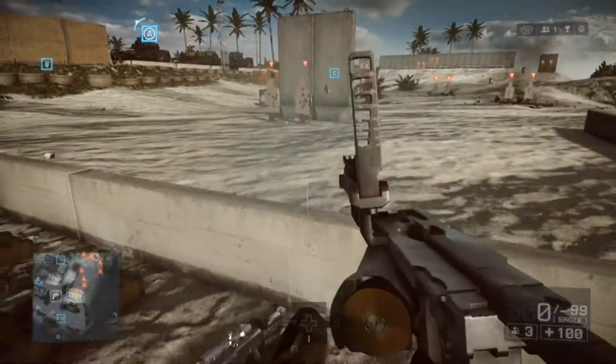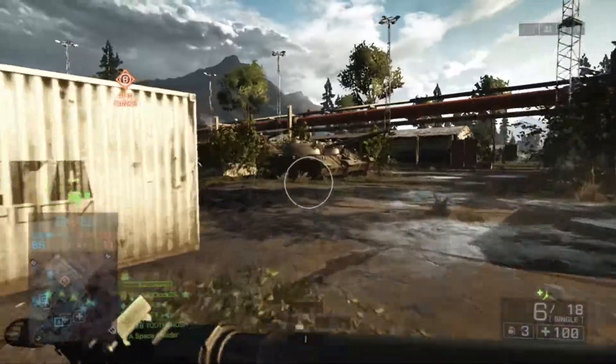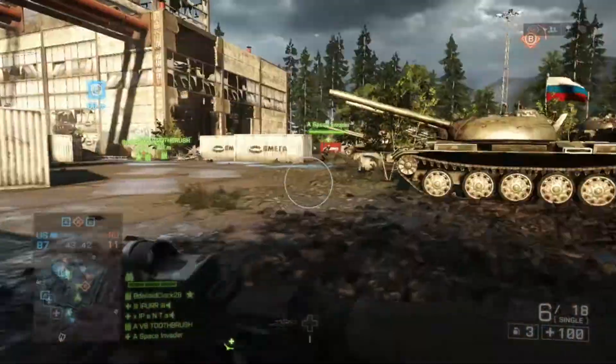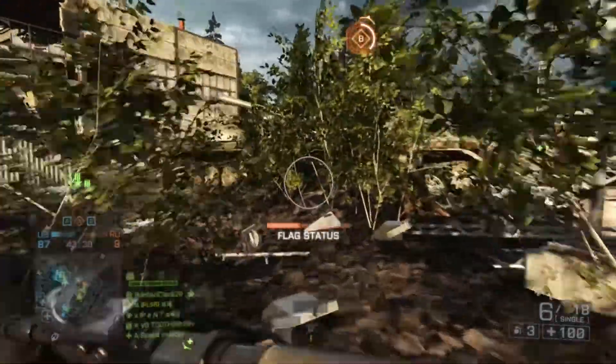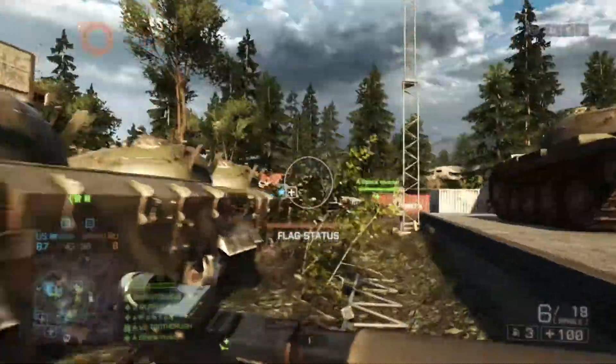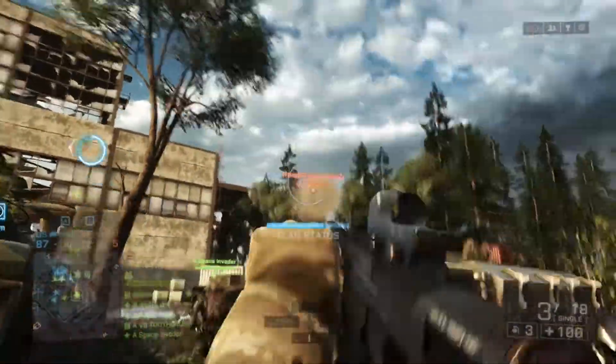Now we're gonna move on to the M26 shotguns, and we've got 4 variants for this gadget. First is the M26 mass, which shoots standard buckshots, has high damage, and has no penetration — meaning it cannot shoot through walls.